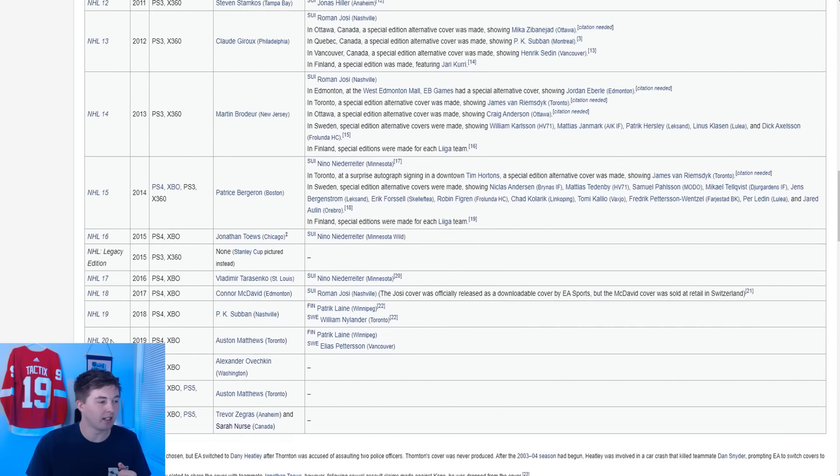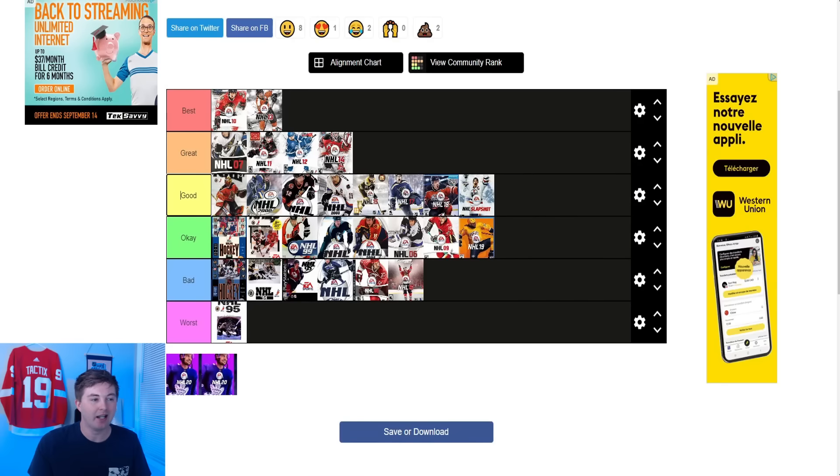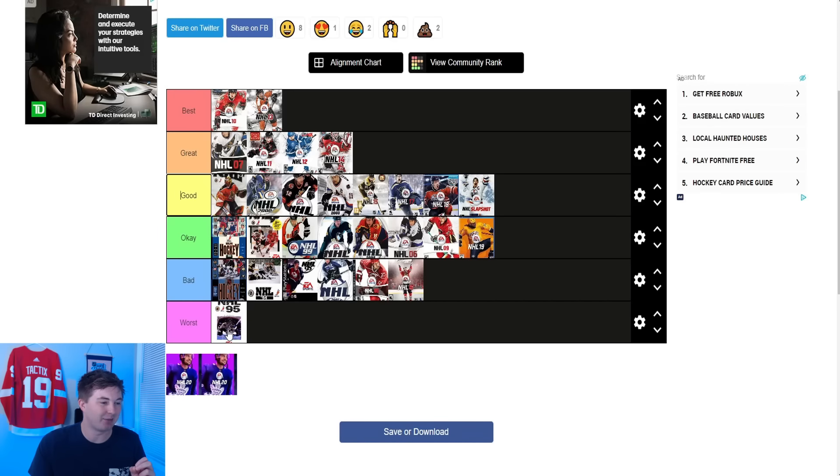Now after that guys we have NHL 20 — right here you can see Matthews in front of a pink background. This one I wasn't a huge fan of. I thought it was pretty boring — it's literally just a single shot of Matthews plopped in front of a pink background with the EA Sports NHL 20 logo in front of it. Again it's a cover I felt like I could make. I'm not great with Photoshop; if I can make the cover, it's not good enough in my opinion. I'm going to put it in worse because by this point they should know what the cool covers are.